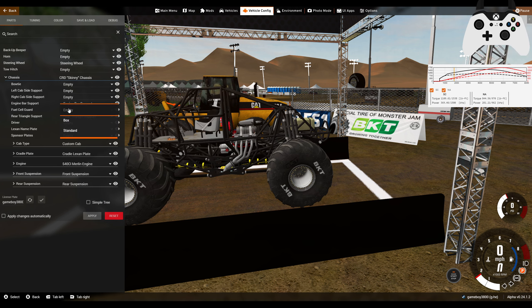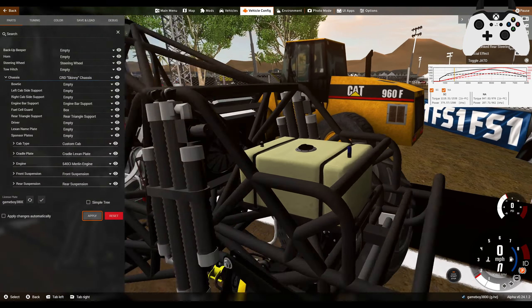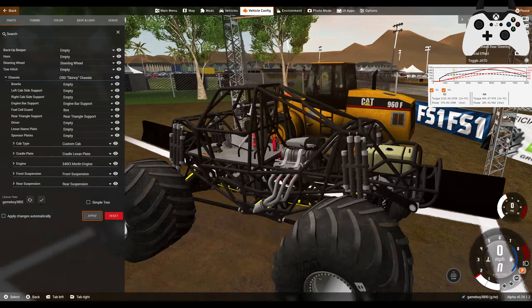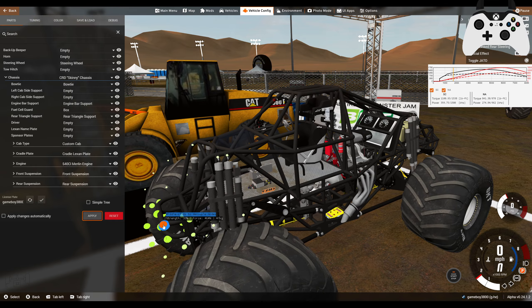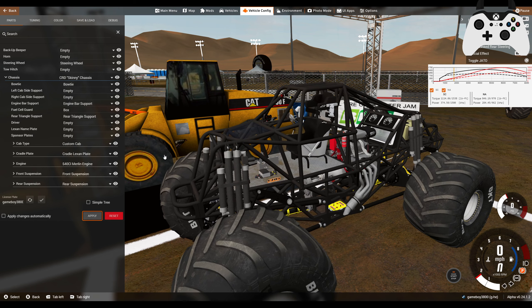The cradle plate adds a skid plate to the bottom — you can customize that to have whatever you like on it. Fuel shell guard — we've had that before, but now we have the standard, none, and a new box type to make it look a little more like CRC. That's really cool. I'm not sure if skinny chassis is the start of a total revamp of all the chassis, but for now this is amazing. The bowtie doesn't seem to have any extra deformation or anything like that.